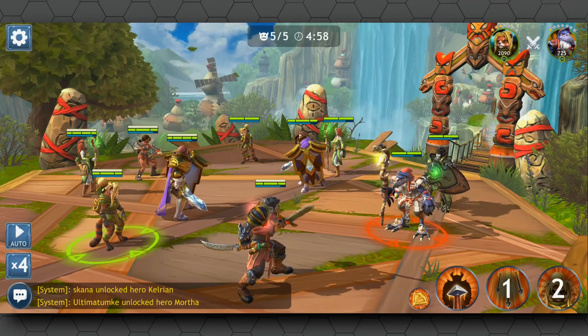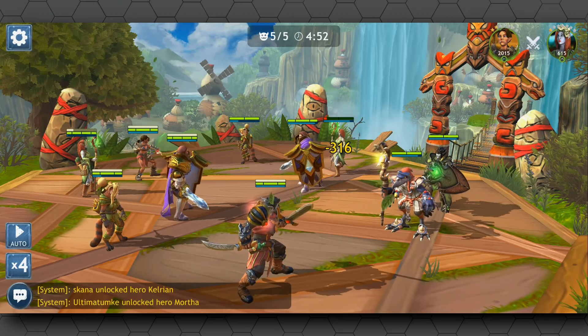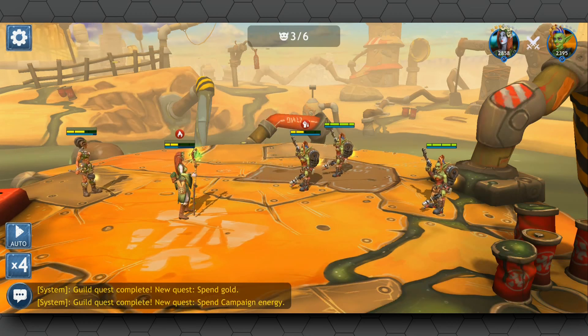Hive Pro Tip: Find characters that work well together and complement each other. You'll typically want a defender — possibly two — a few attackers, a mage maybe, and at least one healer. Or all healers. Actually, that's a terrible idea. Don't do that.